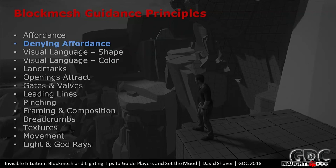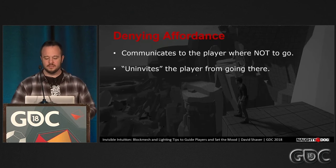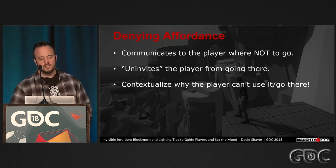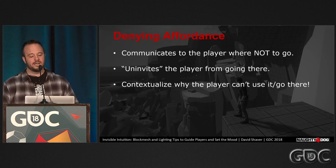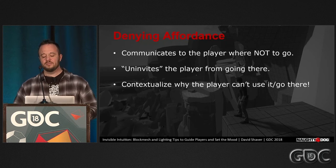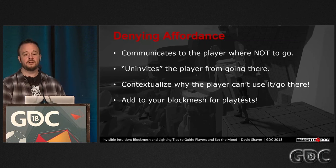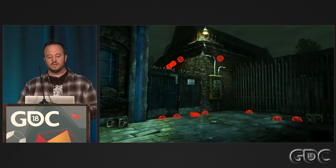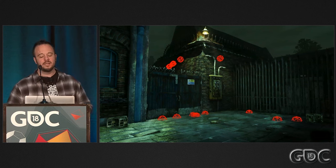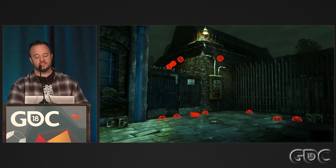Next tip: denying affordance. While affordances are important for showing the player what they can interact with, showing them what they cannot interact with is also important. This is denying affordance, and it prevents player frustration and guides them. You can't just disable a ladder or place an invisible wall — you shouldn't, because it's frustrating to players. You need to contextualize why you can't use the affordance by adding clearly visible things that say 'can't use this' or 'don't go there.' Make sure the reason for denied affordance is clear in your block mesh.